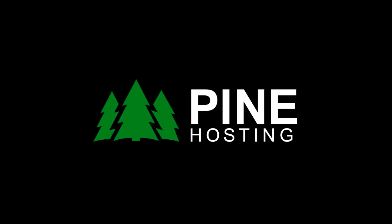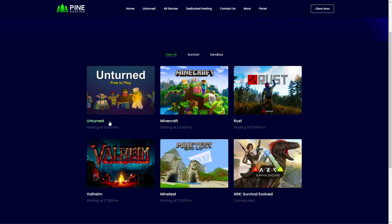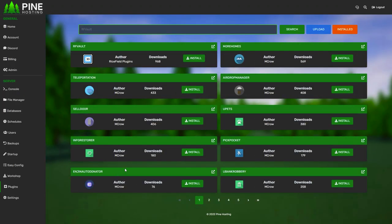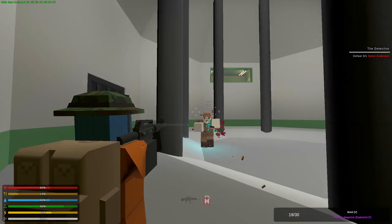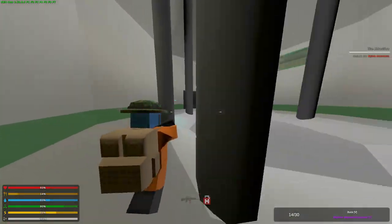I am pleased to introduce today's sponsor, Pine Hosting. Are you interested in setting up your own Unturned server? They offer a variety of game servers including Rust, Ark, Valheim and Minecraft. Creating your server only takes a few minutes with Pine Hosting's quick setup process, global server locations, affordable pricing, and built-in workshop and plugin installer. Use the code LDG for a generous 30% discount — the link is in the description below.